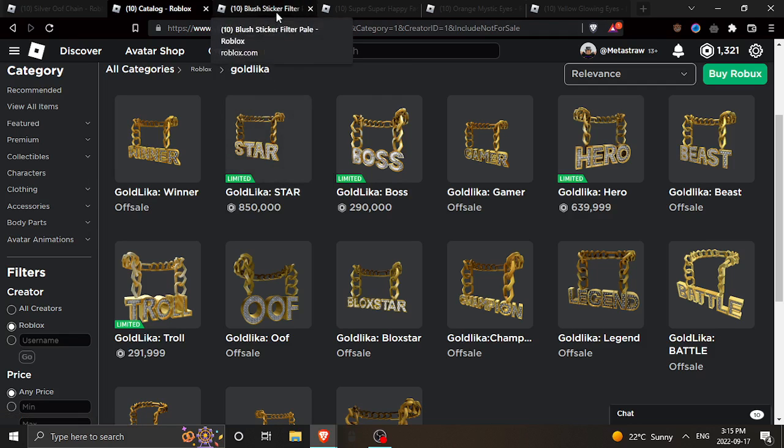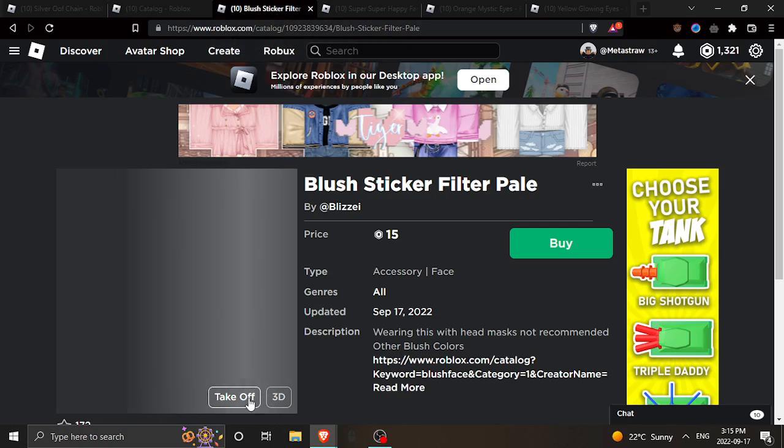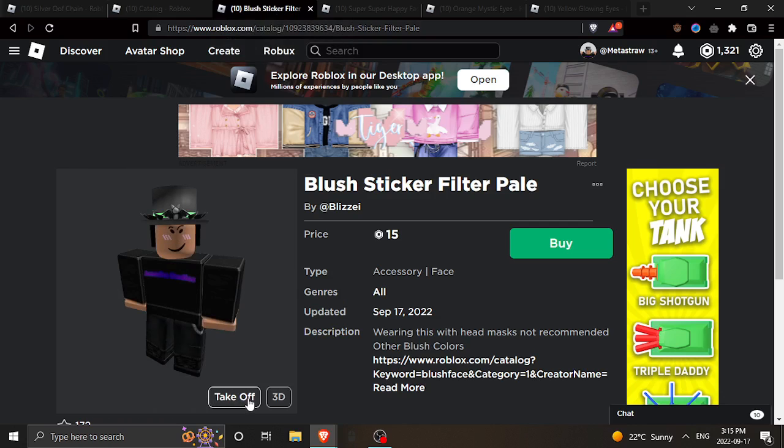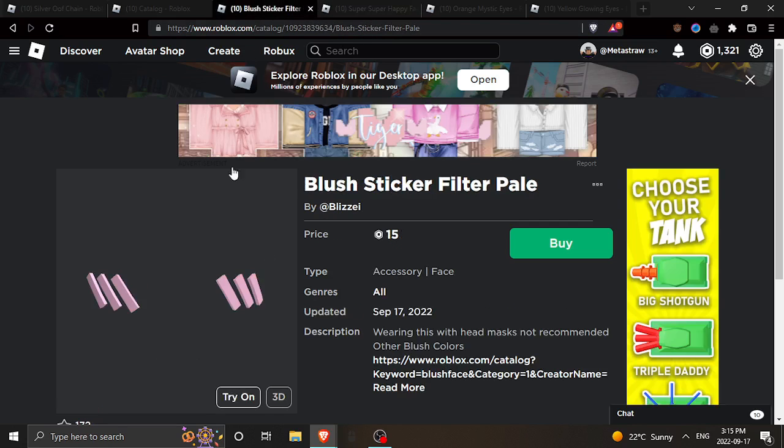Next up, we have a Super Super Happy Face copy. I know this isn't like the exact face, but the blush kind of does make anything look like a Super Super Happy Face. If you had a smiling face and included the blush with it, it would probably look the same.